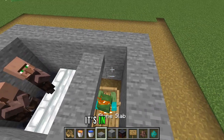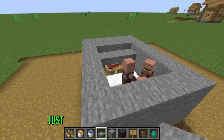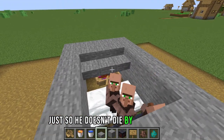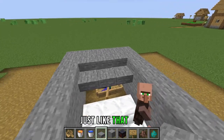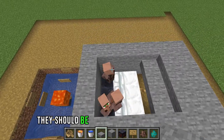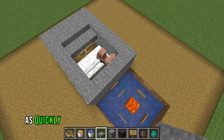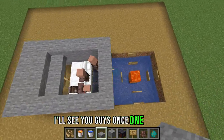There we go, it's in the boat. You can place stone slabs on top just so it doesn't die during the daytime. Now that's done, they should start spawning iron golems as quickly as possible, which should look like this.